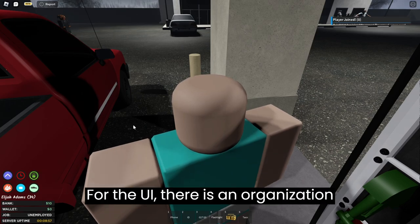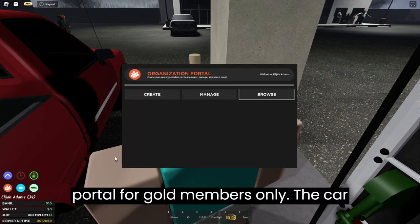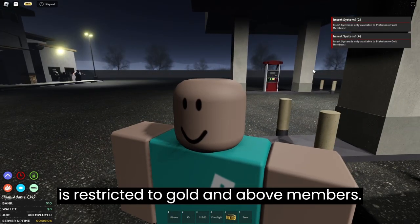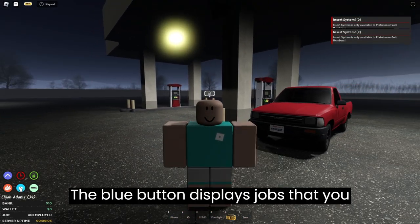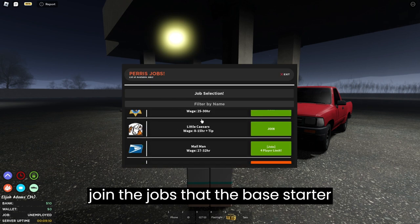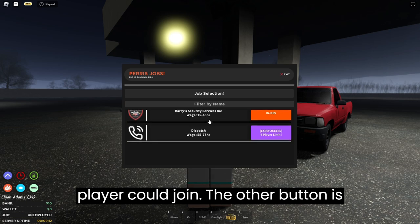For the UI, there is an organization portal for gold members only. The car button is used to spawn cars anywhere and is restricted to gold and above members. The blue button displays jobs that you could join, and I will discuss soon how to join the jobs that the base starter player could join.